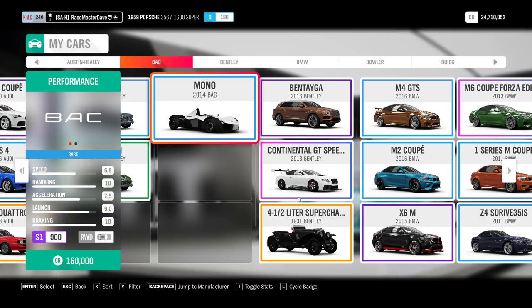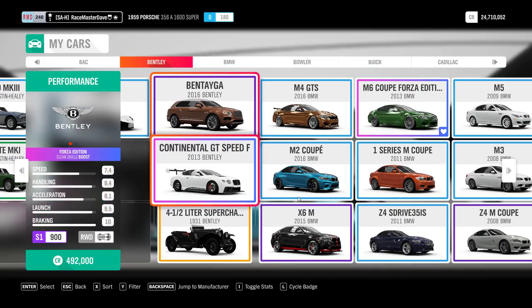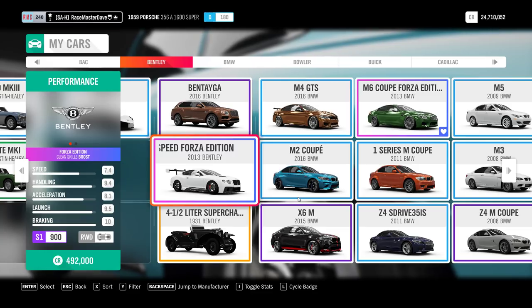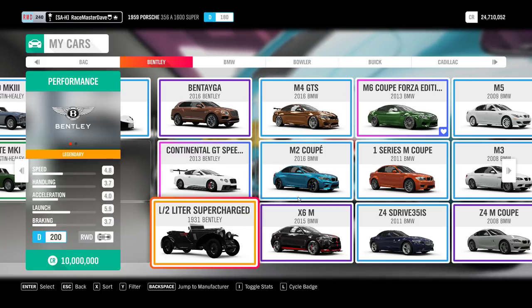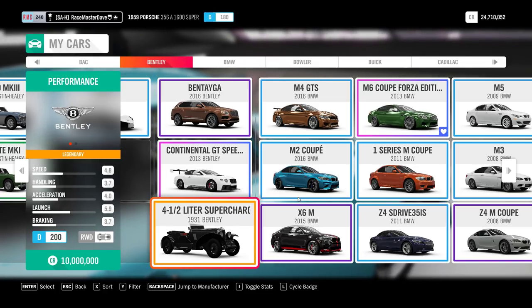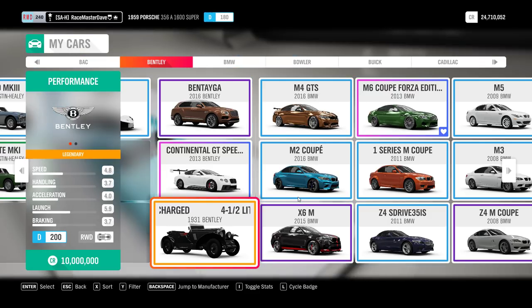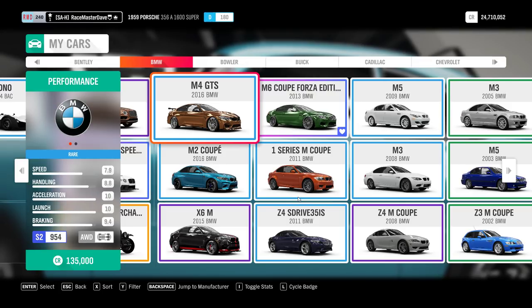The Bentley Bentayga came from a wheel spin. The Continental GT Speed Forza Edition I bought for 300 Forzathon points in the first Forzathon week, but you can also get it from a wheel spin. The Four and a Half Litre Supercharged 1931 Bentley is another 10 million car - basically what you pay for when you buy Bamburgh Castle. So you get a castle if you buy this car, or you buy the castle and get this car - however you want to see it.